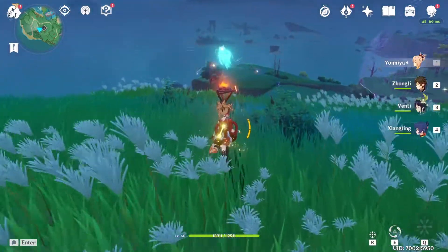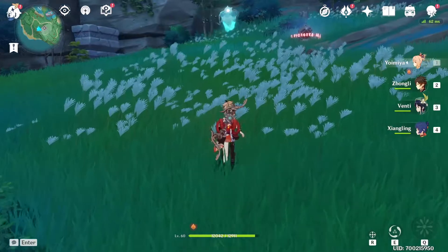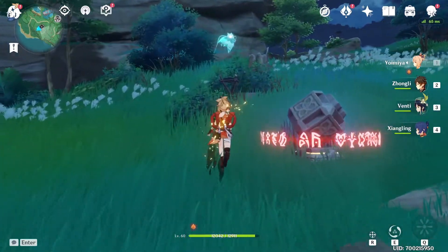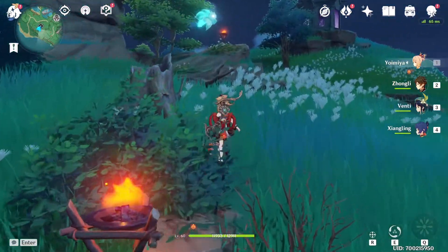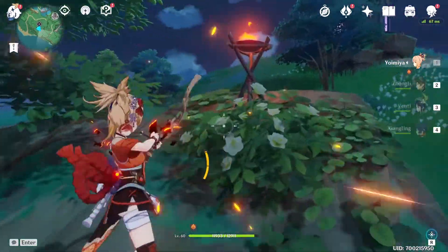First, head east and you will find a Seelie here above a fireplace. Use your Pyro character to light it up and interact with the Seelie, and it will lead you to the next fireplace. Follow it and light up a total of 4 fireplaces.